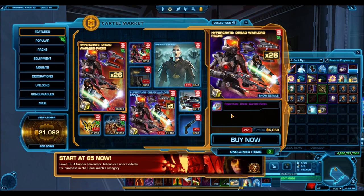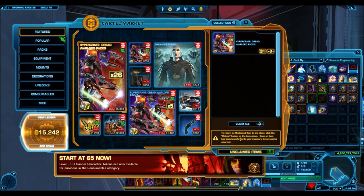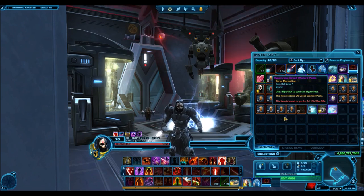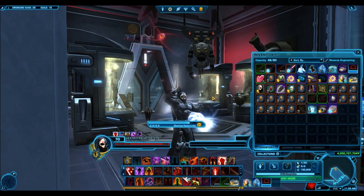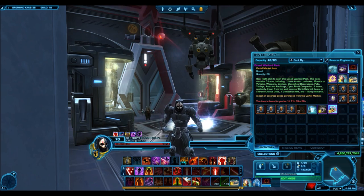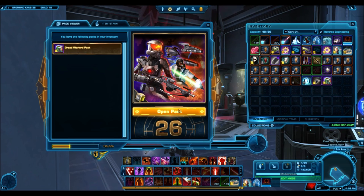We're going to open this hypercrate and see whether it's worth it. The second thing you might notice is that the hypercrate now costs 5,800 cartel coins, whereas usually in the first week when Bioware releases a new pack, they give it to us for like 4,400. That's kind of a shady thing to do because Bioware said when they announced the changes to cartel packs, they said they weren't going to increase the price of hypercrates. But technically by taking away a sale that's always been there, they have increased the prices.